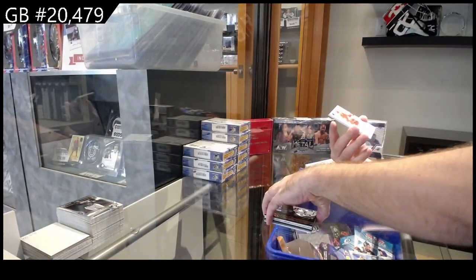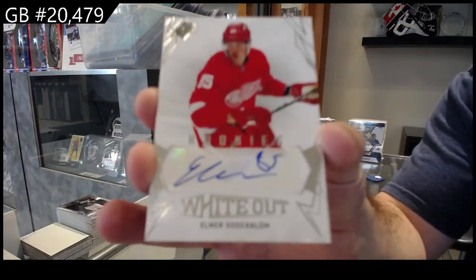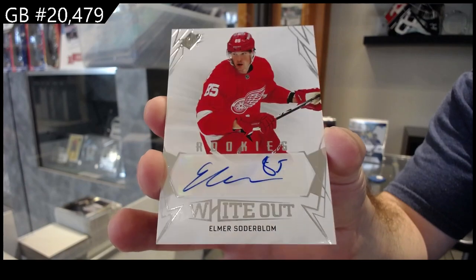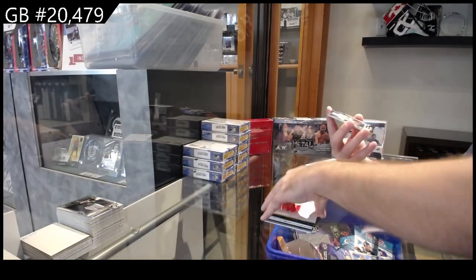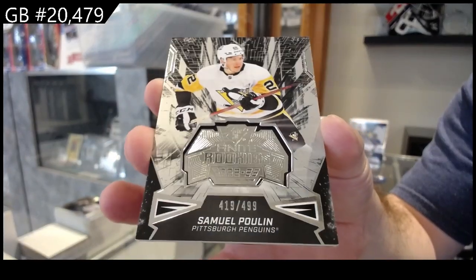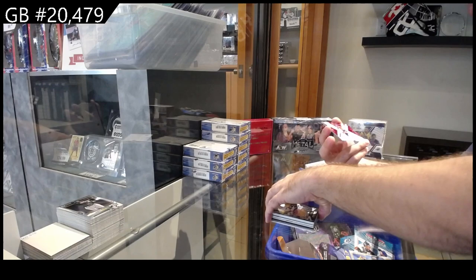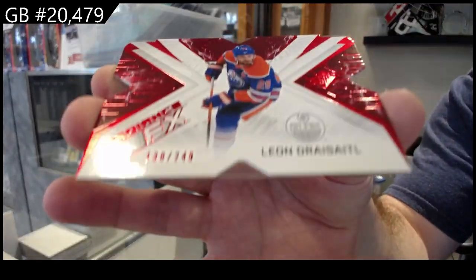We've got a wide-out rookie auto of Soderblom for the Red Wings, a $4.99 finite of Poulin for the Penguins, and a $2.49 radiance of Draisaitl for the Oilers.